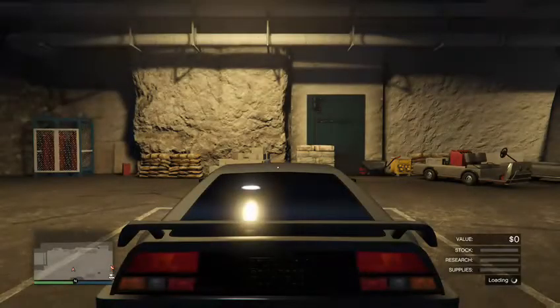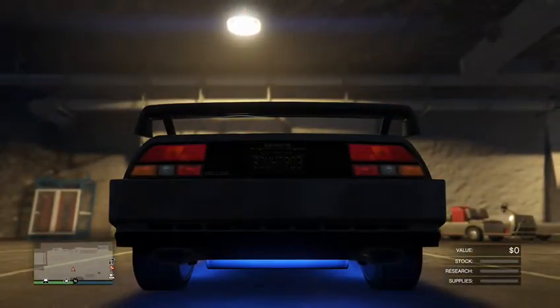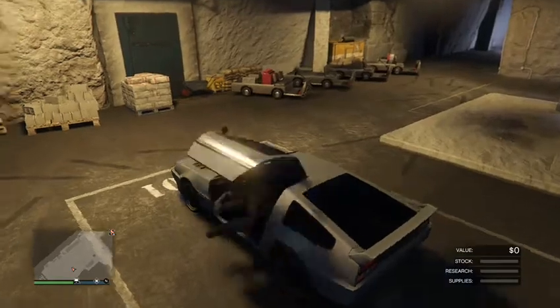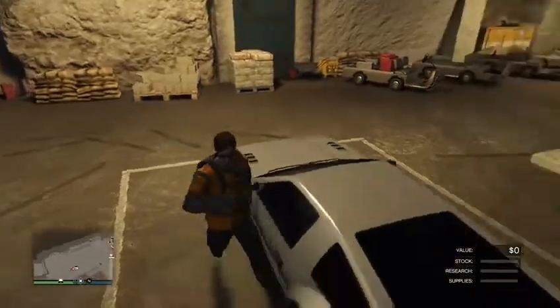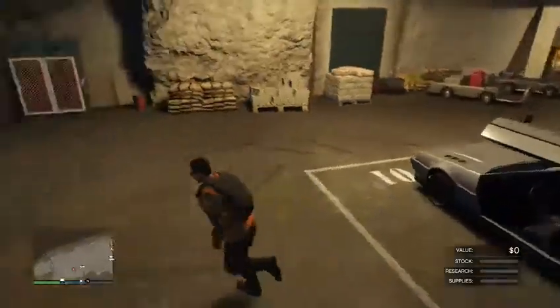This glitch only has four steps — four easy simple steps — and it can make you millions in hours. First, before I do anything, look at the back of the license plate: it says '8OUH T'. Make sure to remember that. After that, you want to get out of your car and open your door so it's up, but don't enter it — this helps make the glitch easier to understand.